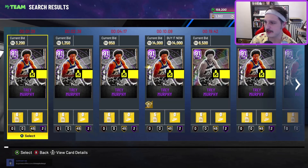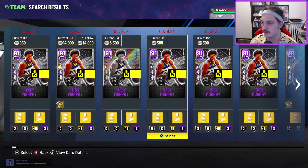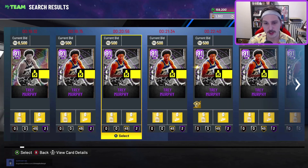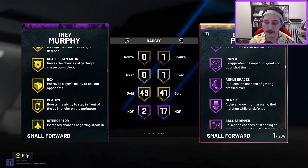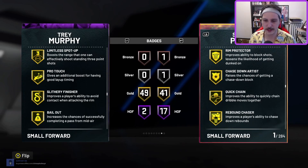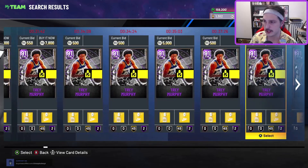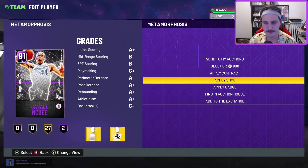Trey Murphy has his own base — Jump Shot 67, the Trey Murphy base. Once you evo him, which isn't hard — just 20 points in a single game — he ends up getting Trey Burke release on quick with the 118 upper, which no one else has in the game. He gets shifty dribble style with the Kyrie behind the back and Tatum crossovers. He's got gold Limitless, he's six-eight with downhill quick first step, and a very good badge combination. Trey Murphy is going to be an absolute staple once limited diamonds come — he's a beast for a budget card.